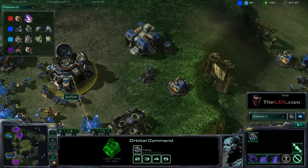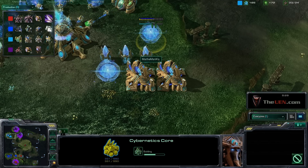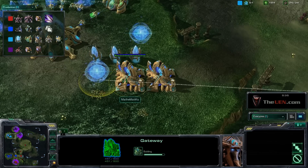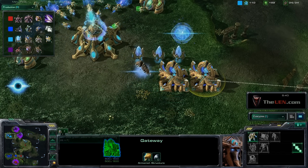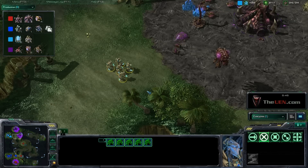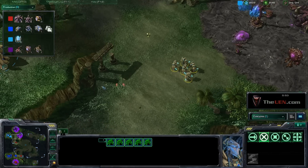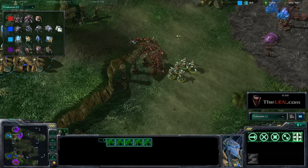SCBRush is going pretty standard but a little more aggressive with early units — he was going to get a couple marauders to be more aggressive alongside the zerglings. You can see our opponents are actually doing something pretty smart: while one fast expands, the other goes very aggressive with early troops to help defend it. That's a pretty common strategy — you want your strategies to complement each other, like how SCBRush and I usually play: I harass while he masses up.